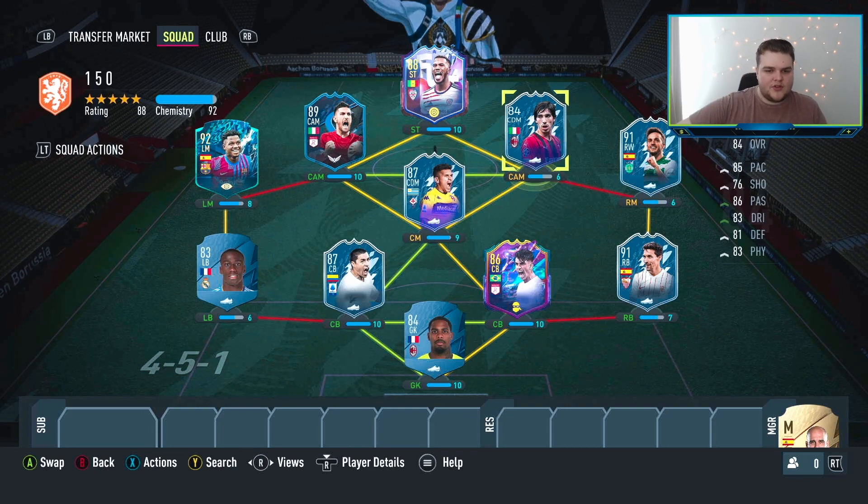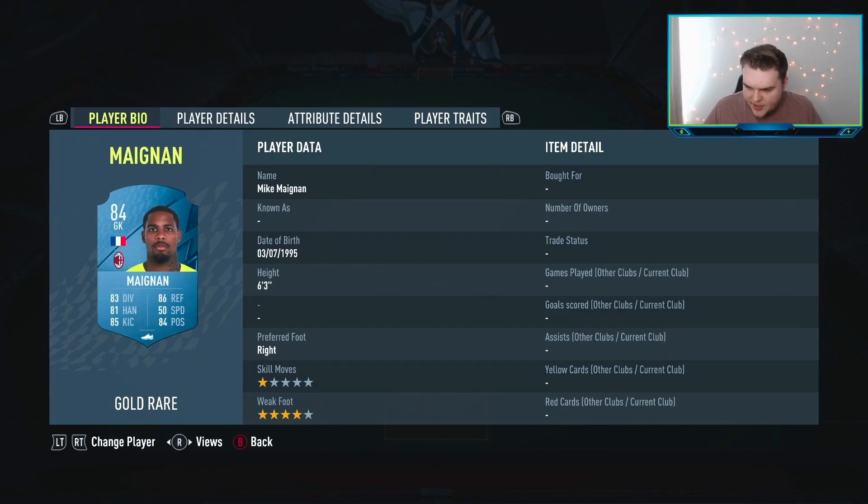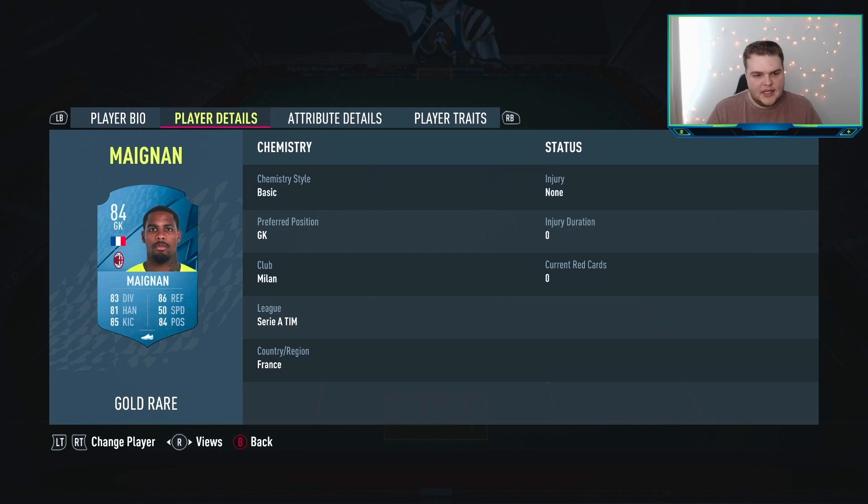That's the 150k team. Let me know in the comments what you're thinking of the team so far, and we'll jump into the 300k as well now. Once again, as I was saying, you're gonna have the core in this team again of Fatih, Sarabia, and Jesus Navas. We're going with Maignan again — there are a couple of the same players in this compared to the 150k, and that's kind of to show you guys the upgrade path if you want them. He's 4,000 coins — he's just worth putting into the team, it gives us the links we need in this situation as well.